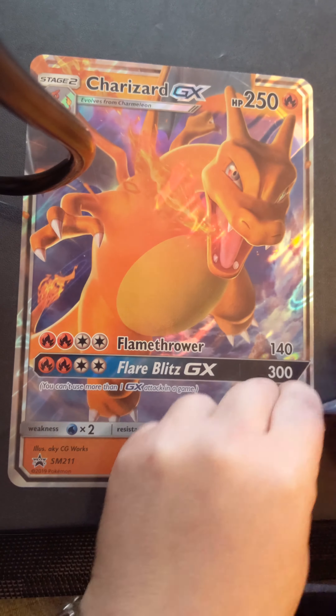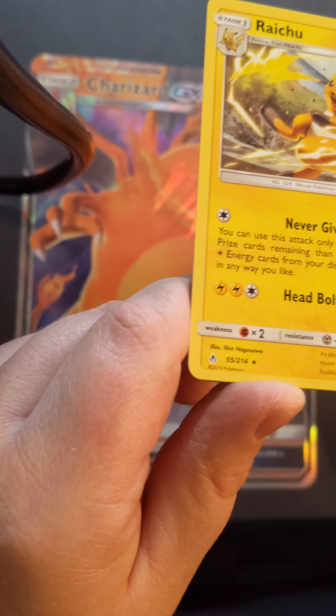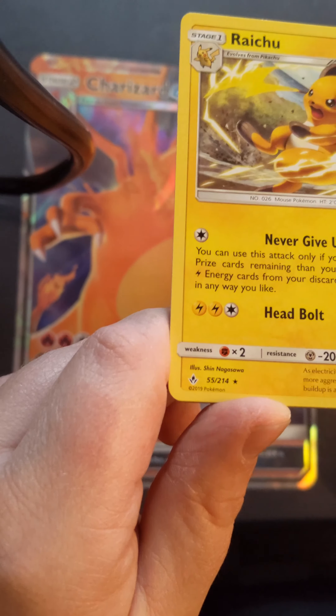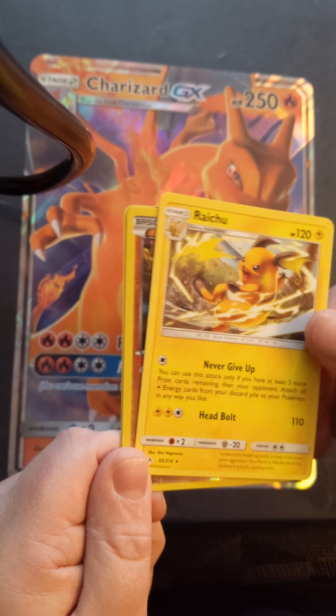I'm just going to flip that. Alright, so my first card is Raichu, and he is an ultra rare — it's a star. Very nice. And I do not have any Raichus at the moment, so I'm really happy for that one.